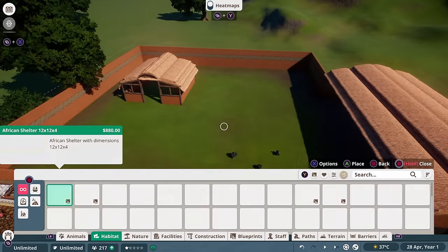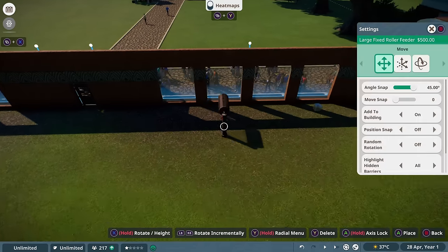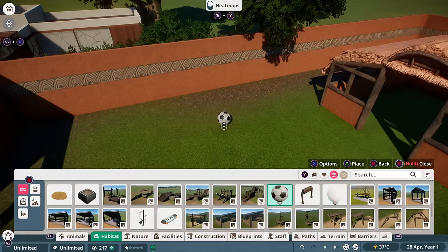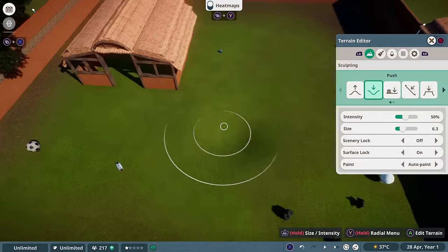Then with the gorillas already filtered, I went into the habitat tab again and added as much enrichment as I thought the gorillas would want. There are so many options for them and I probably went overboard on how much I gave them. I also decided to create my own water area for them rather than use the water pipe, because I just think it's quite cool.